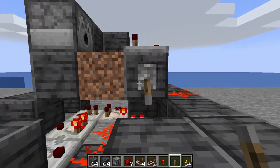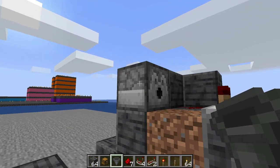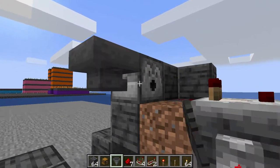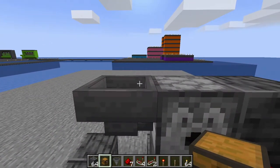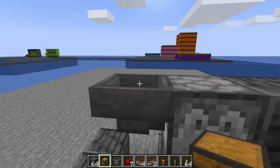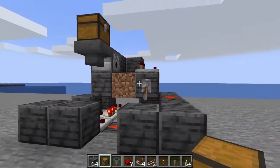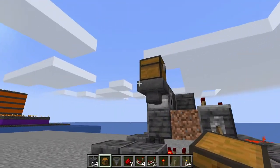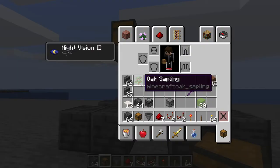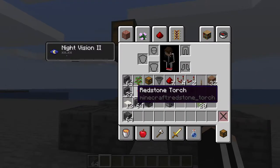Now grab your hopper and chest. Shift-click to place the hopper on the left side, then shift-click the chest onto the hopper. That is the core of the tree farm. But we don't want it growing oversized oak trees, so let's put up the redstone cover and grab our building blocks.